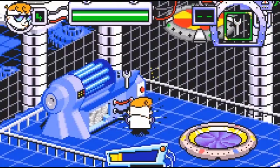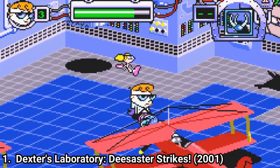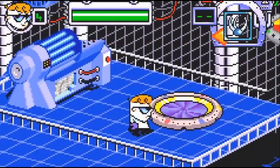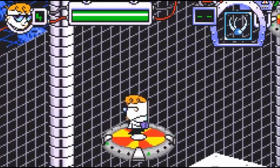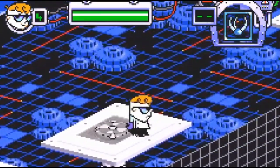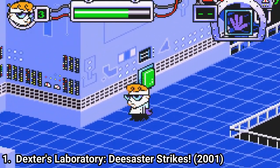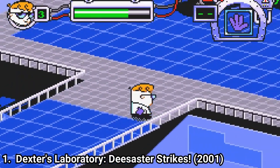Also he needs to fix every machine his sister and her clones have broken. The game consists of solving puzzles and doing isometric platforming. And it's as hard as it looks. Some areas have some difficult platforming to do. In puzzle solving you will have different sorts of gadgets at your disposal like the Zapotron and the splurgerator or remote control rockets.